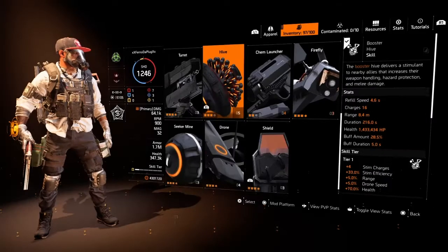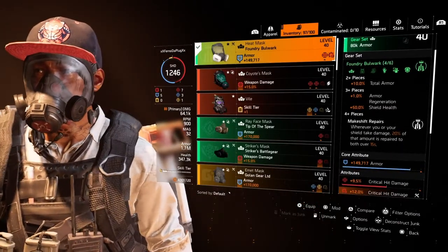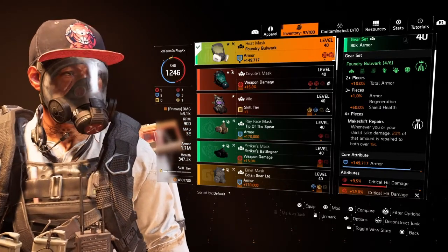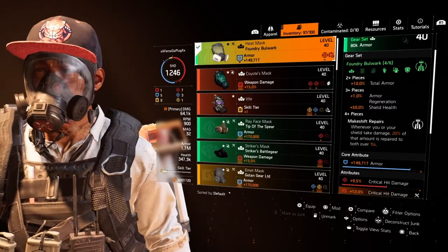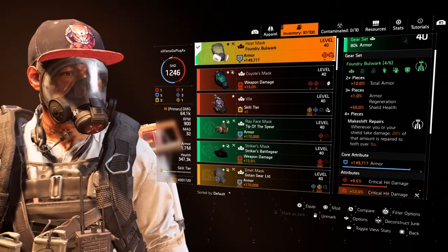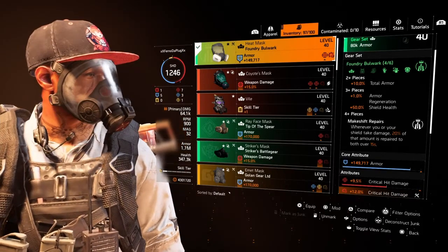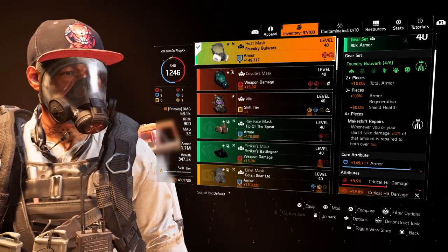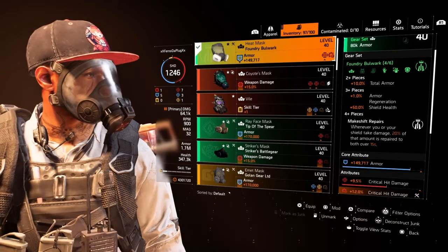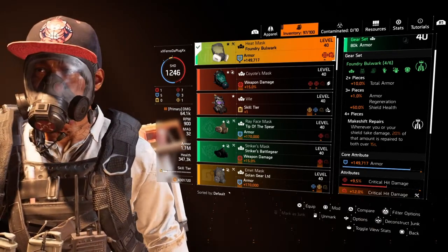Now going into the build, I want to talk about the things that were nerfed on the foundry bulwark. The two-piece is still the same, we got the 10%. But the three-piece has changed — we're getting one percent armor regeneration and then 50% health on the shield. It used to be three percent armor regeneration; that's now gone, it's now one percent. Makeshift Repairs is still very strong when using a four-piece. Whenever you or your shield take damage you get 20% of that amount repaired over 15 seconds, which is very great.